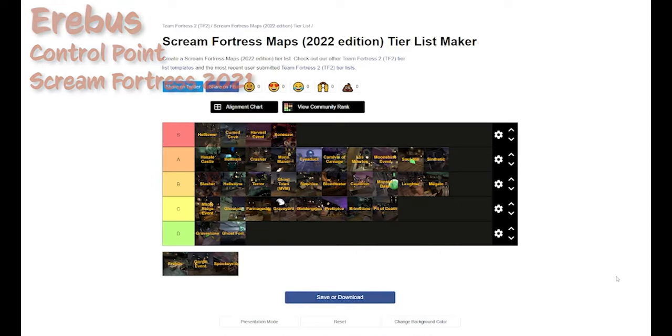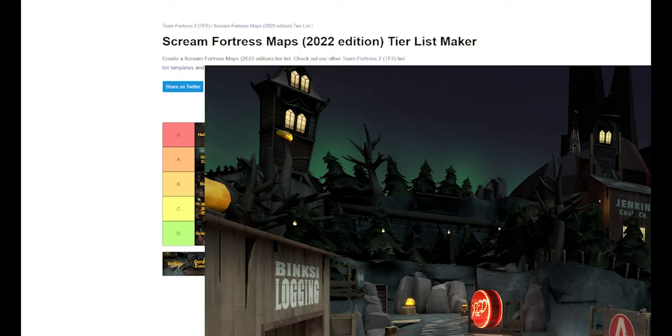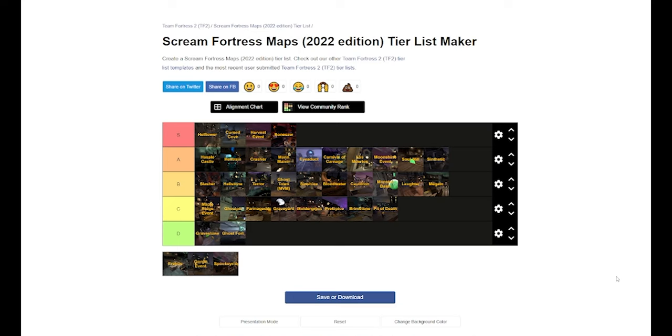We've got Erebus. Erebus is really interesting with its theming — it's a mining town with magma all around it and kind of like a volcano erupting. It brings in the element of magma and fire, which I haven't seen since Sinshine and Hellstone. It was really interesting to play, but it's an attack and defend mode for Halloween — I think the first time we've had one. It wasn't bad but it wasn't good — it's serviceable. I think the idea is better than say Laughter and Megalo, and it works pretty well, but it's a tad bit generic — the map is just fun to play though.